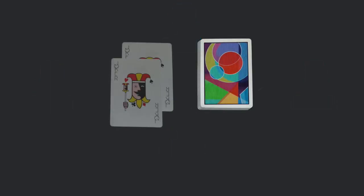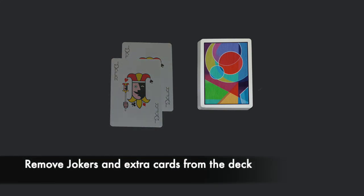After deciding on teams, get a standard deck of playing cards. Remove any jokers or extra cards from the deck.